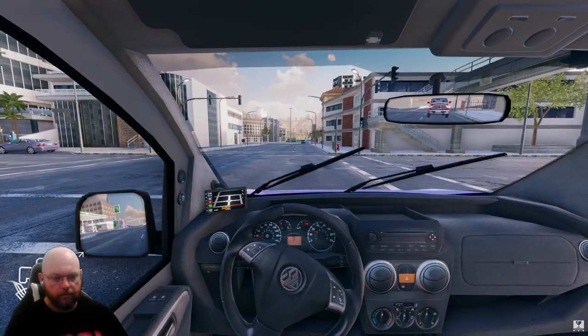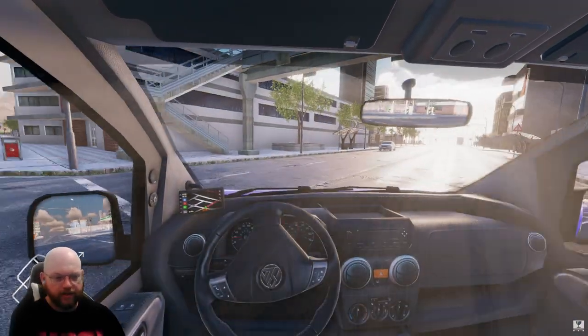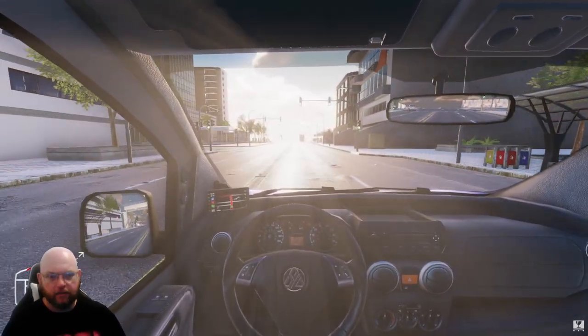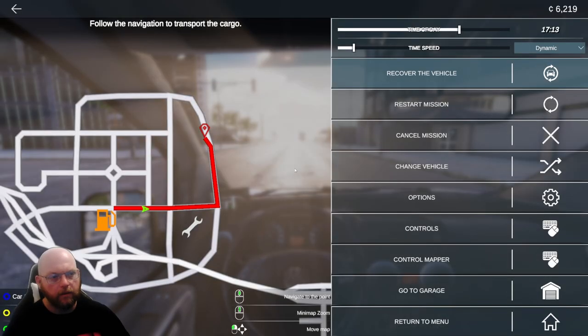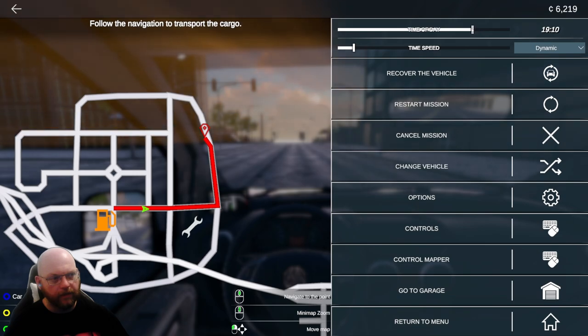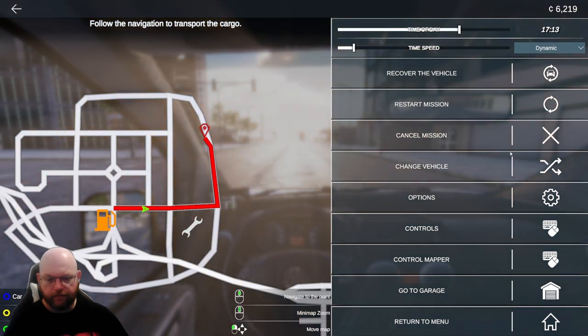We do have a little horn somewhere — there we go! We've got lights and wipers. You do get weather and there is a day/time scale in the game. I've slowed it right down — you can set day speed as dynamic so it continues on, and you have time of day. If it gets to night and you don't want to do night runs, you just drag the time around to morning again — so you don't have to constantly drive at night.